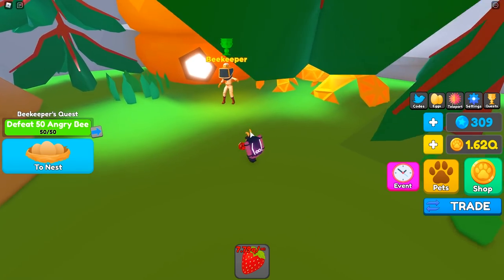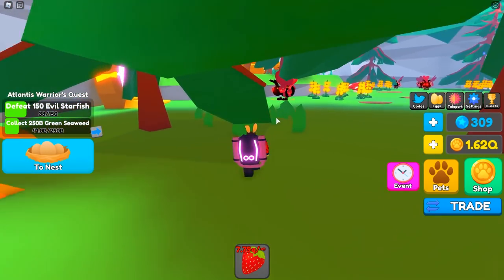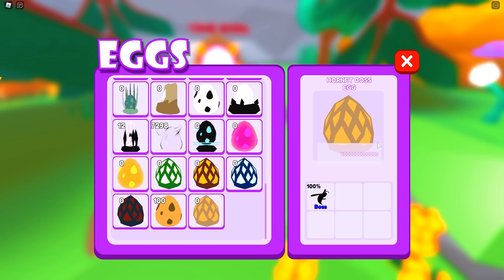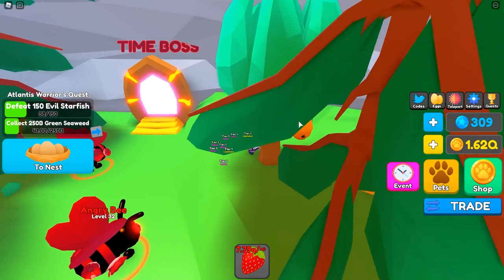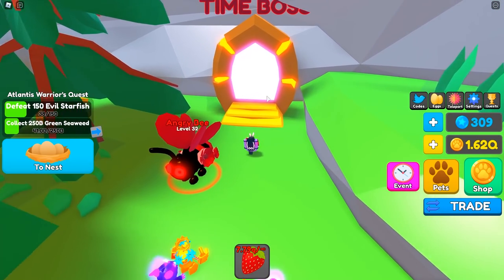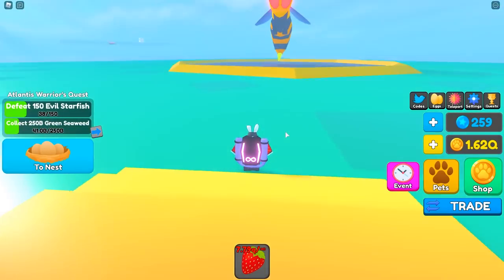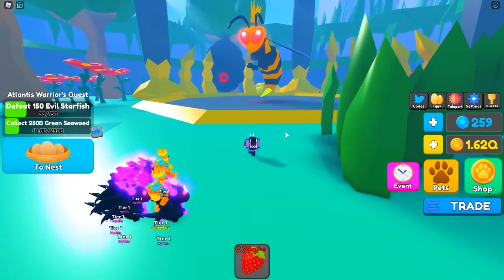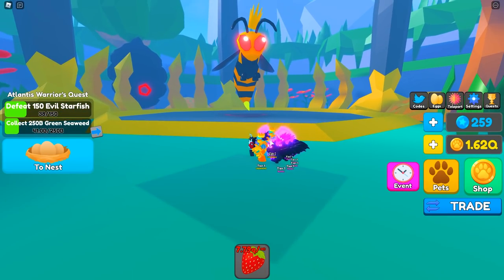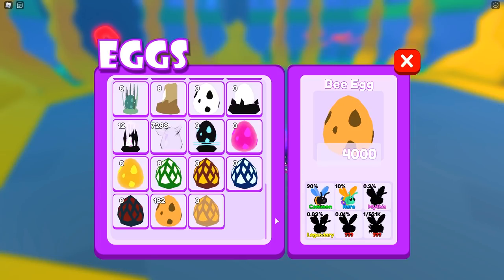We finished the 50 angry bees and the Beekeeper reward is two times coins for 15 minutes — not bad. Wait, if there's a limited time boss, is there a limited time egg too? There is — the Hornet Boss egg! I'm probably going to be extremely overpowered in here and one-shot the boss. It costs 50 to get in — let's head inside. The boss looks so sick, and I'm guessing that's what the pet looks like too. And yeah, we just one-shotted it.